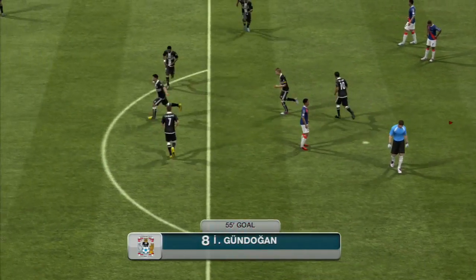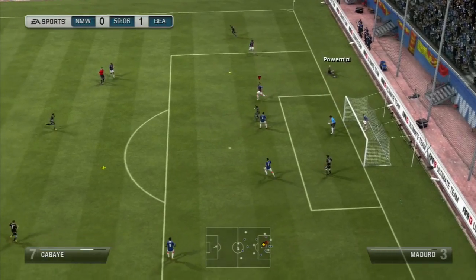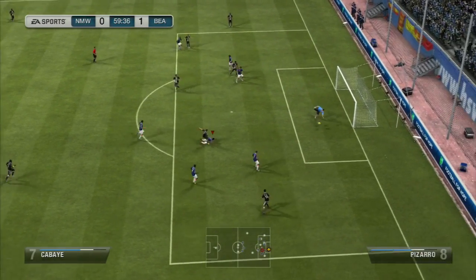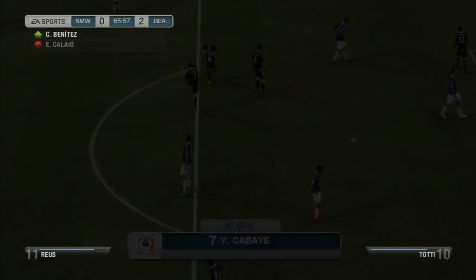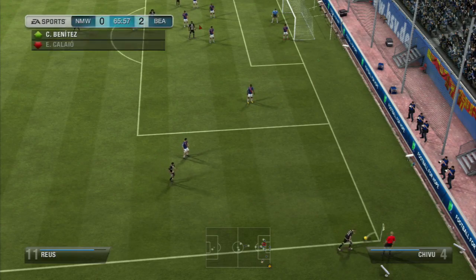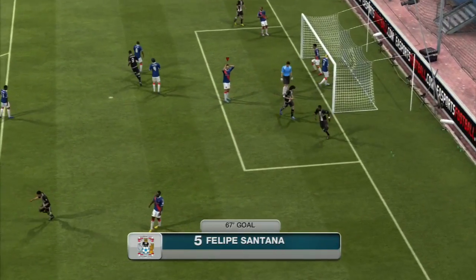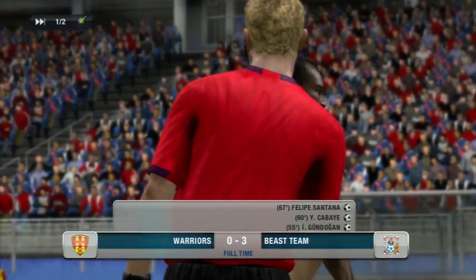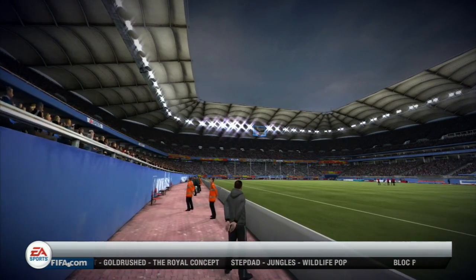At 55 minutes in, Gundogan scores a goal, and I'm thinking, oh God, here we go — it's going to be another one of those games. And in the 60th minute, look at this from Kabaye. It's a nice finish, don't get me wrong, but how my player missed the tackle in the beginning, God only knows. Straight off the corner there as well, Santana with the header. He's got a great defense with David Luiz and Felipe Santana. And I go out 3-0 in this game, so that puts us back into the first round of the cup. Really, really disappointing.